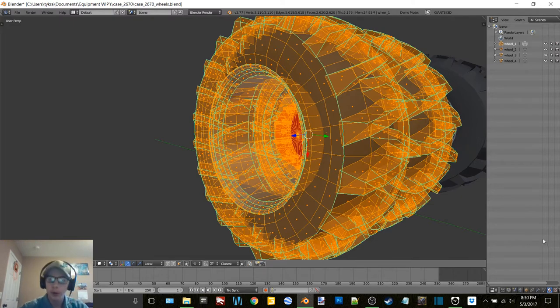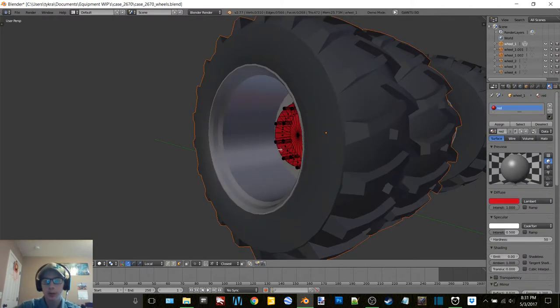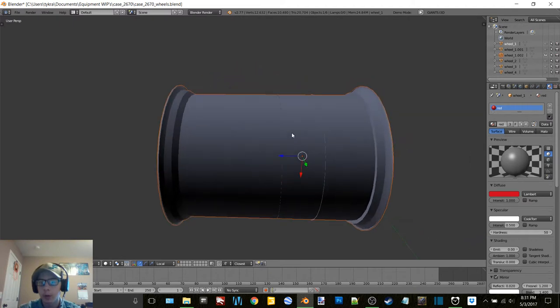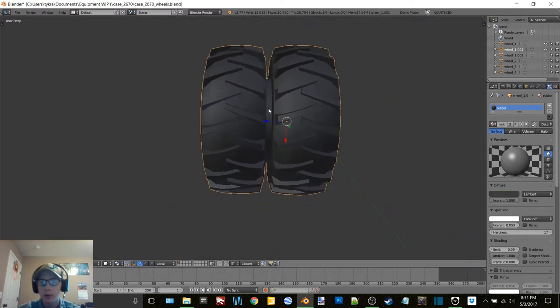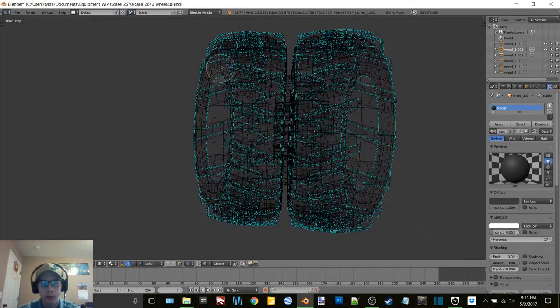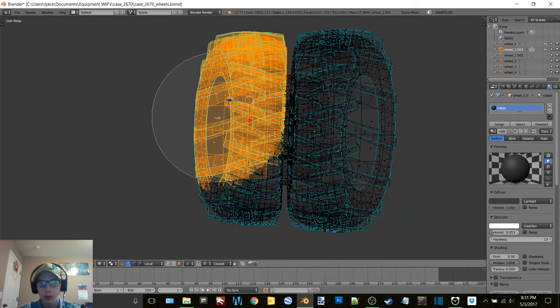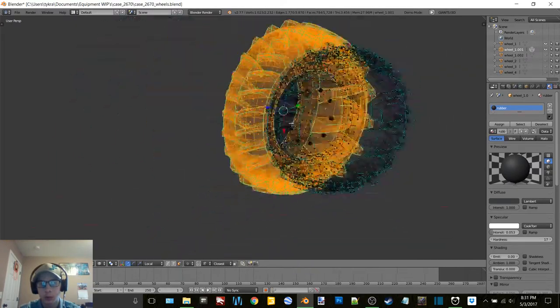How do I want to go about this? Okay, so what we're going to do here is separate by material so that way we can work with this a little bit more. First things first, we're going to remove this tire because this is going to have selectable duals on it - I'm hoping anyway. That's the goal.